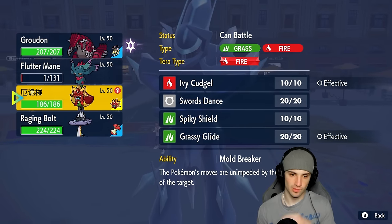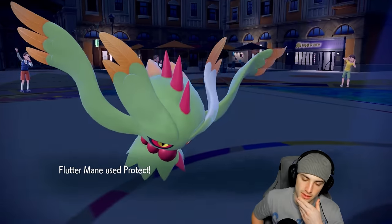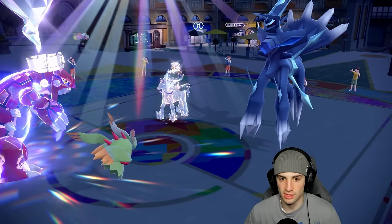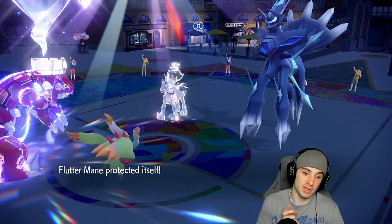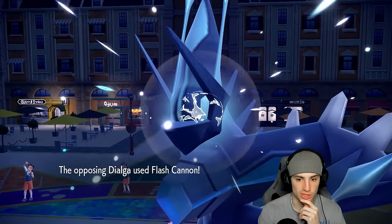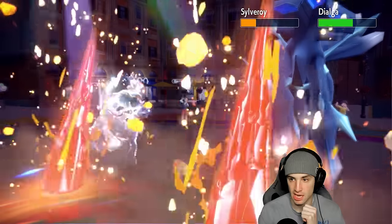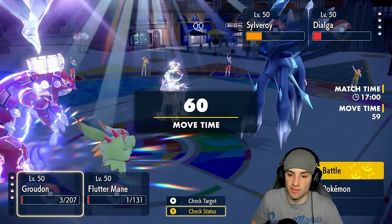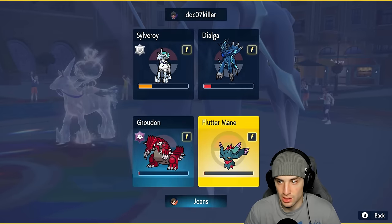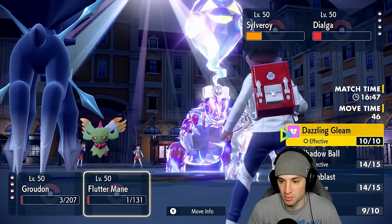There's the Glacial Lance — we're terrified we might lose this match. We soak pretty well there. Flash Cannon flies, we live on three HP. Blades lands but we don't get rid of Dialga. How many turns are left in Trick Room — three. Thunderclap could be clutch for us. I'm going to double Protect to waste out Trick Room turns — we have to waste out these turns. Thunderclap can come in clutch later.